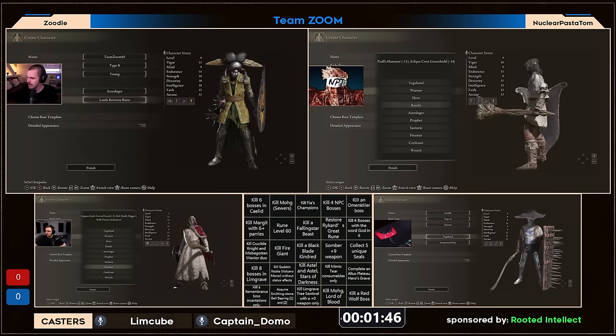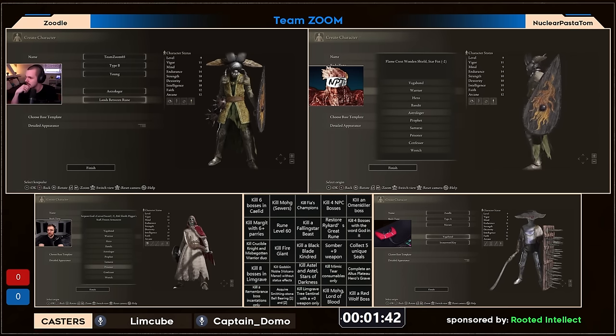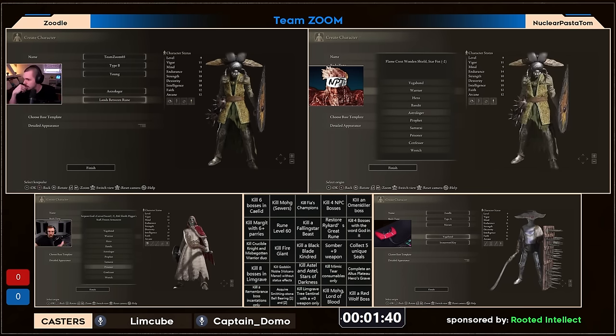Column three looks absolutely miserable. The rows and columns the somber weapon is in — there's restore, Reikard's great rune, Mohg — not very easy rows to go for here. I also see the double Astel square, which a lot of players have voiced can be pretty rough, especially the super tanky snowfield version of Astel, which has almost 20,000 HP.